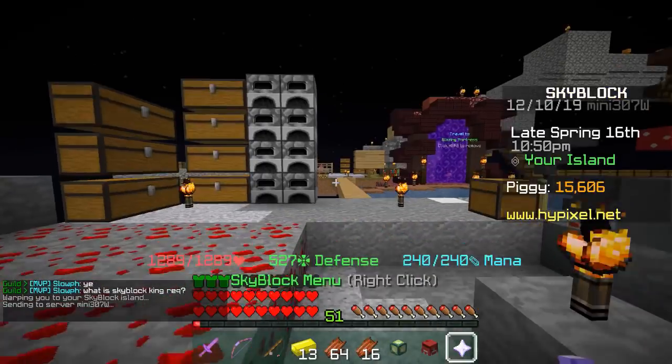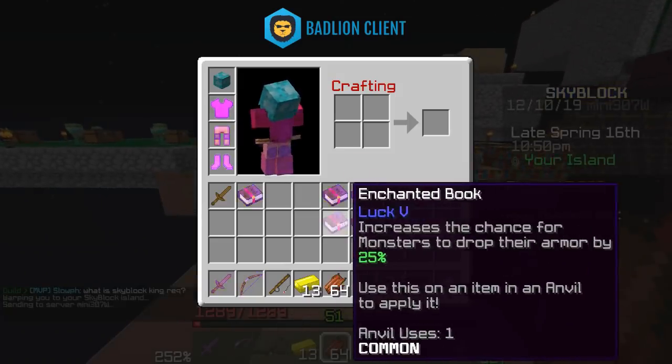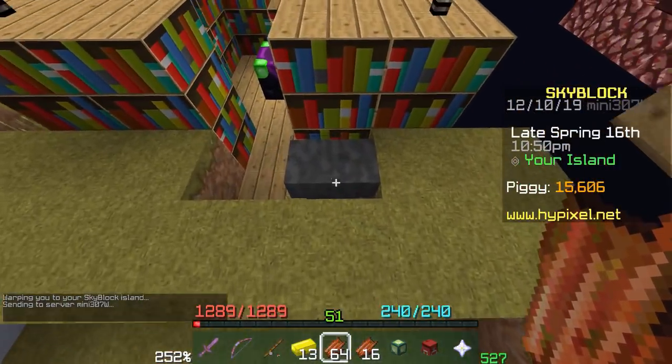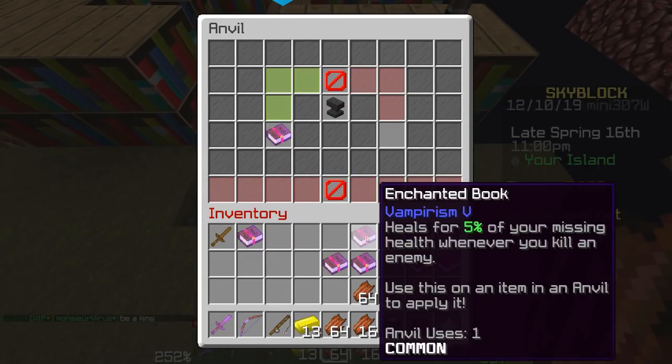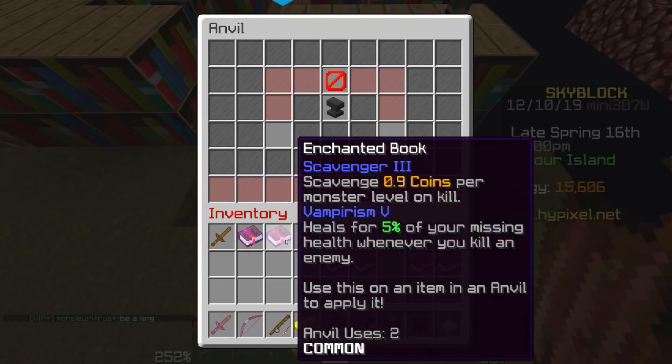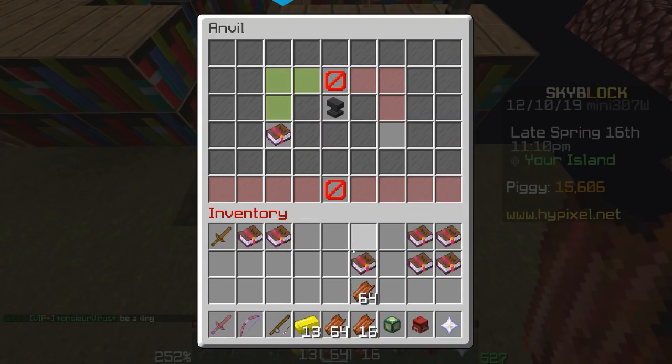It adds up really fast. If you spend a lot of small anvil uses to reset books as you go along, you'll end up spending a whole lot less in the end, because it's way easier to get to 50 levels eight times than it is to get to 200 levels once. So let's continue the process here. I'm going to walk you guys through making this book — it'll probably end up having four or five anvil uses on it, but it won't matter because once we add it to the weapon it'll have one anvil use.